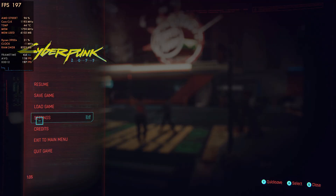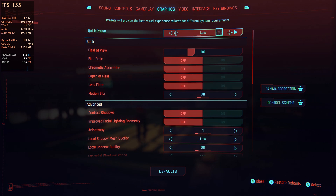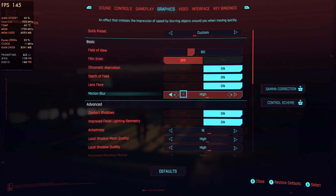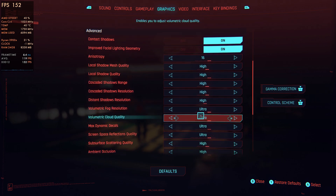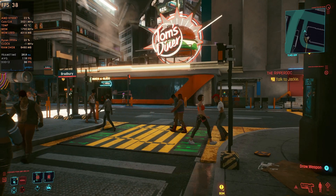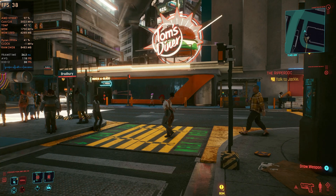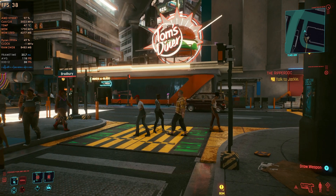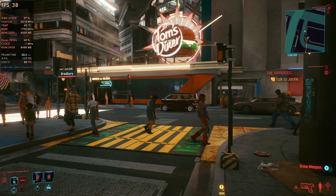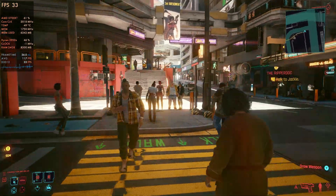Here in front of Tom's diner, let's go ahead and switch things over to ultra just to show you the difference. As for population in the world, I keep that set to high — the 3900X is rendering the stream and all that, but it makes a difference in the game and I really don't want to turn that down. On ultra we're going to come down to 30, and when we walk around the city things can get worse — you'll see dips down under 30.